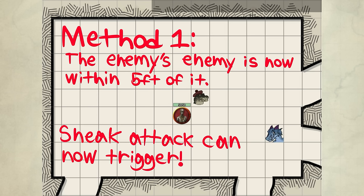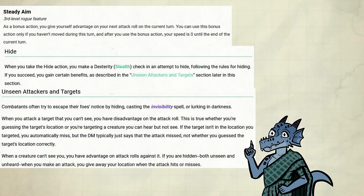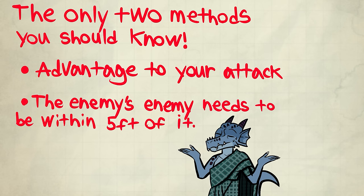Melee martials are basically your best friends. If you happen to have disadvantage on your attack, then Sneak Attack won't work even using this method. Second method: if you have advantage on your attack, Sneak Attack activates. Getting advantage in this game is super easy. Later on, you can use Steady Aim or Hide through bonus action to get it. Those are the only two methods you should know.